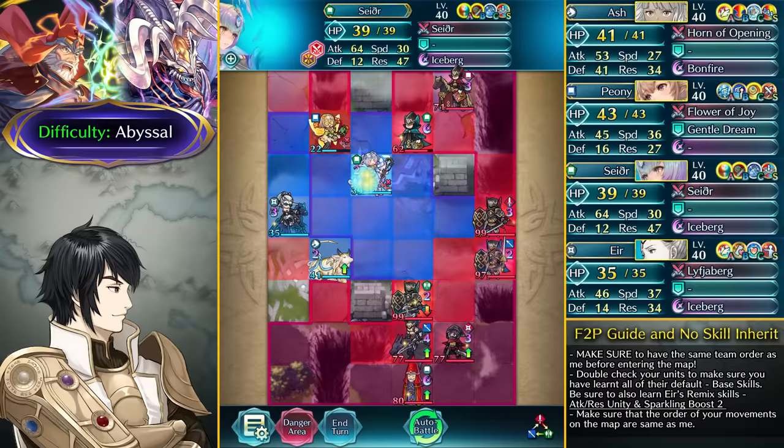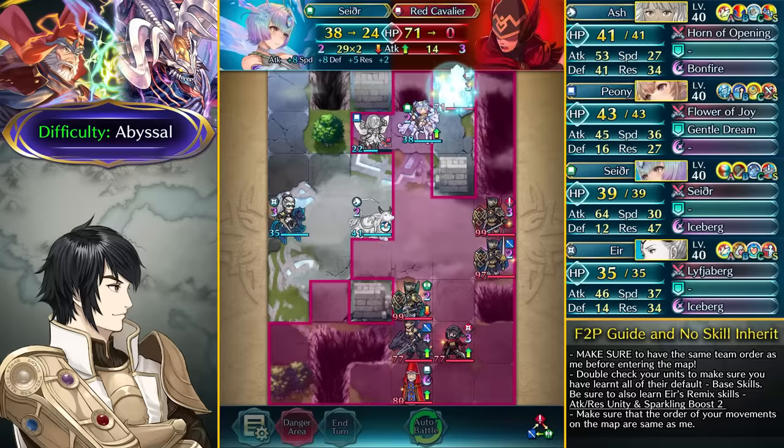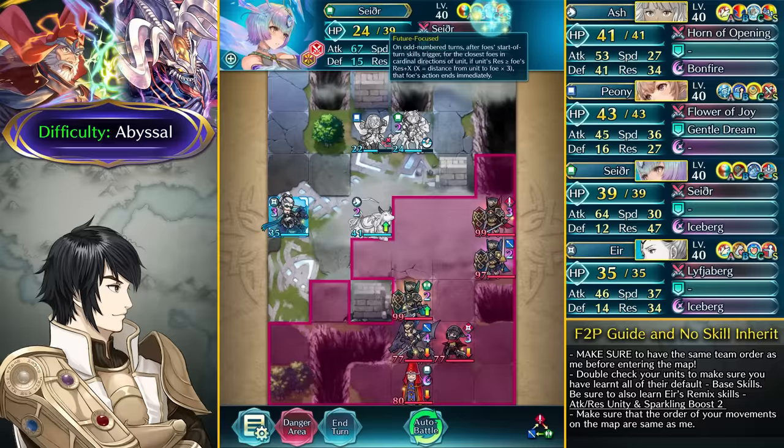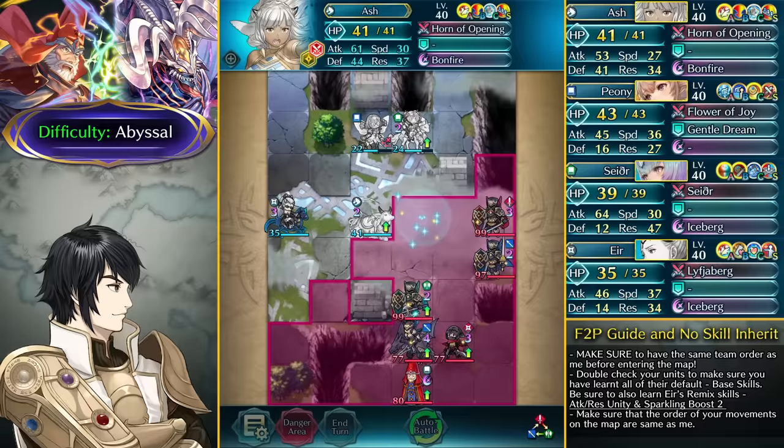We go ahead and take out this Dream Mage with Sather, then have Ash move over here, dance up, and take out this Red Cavalier pretty easily. We end our turn as Sather ends the action of this Axe Knight. The other units and this Lance Dragon are going to be attacking, and because of Attack Defense Form Sacred Seal we're going to be able to damage them really heavily.